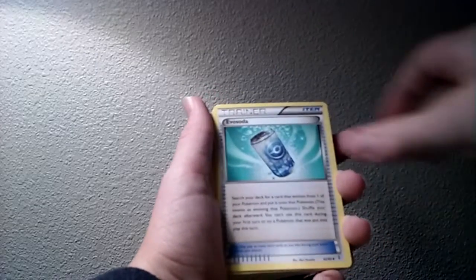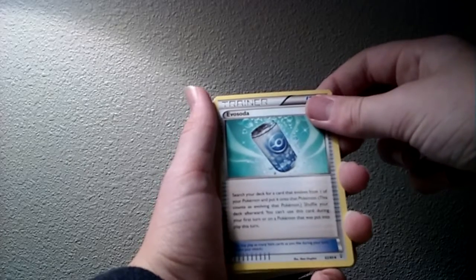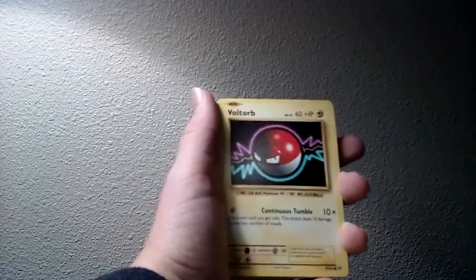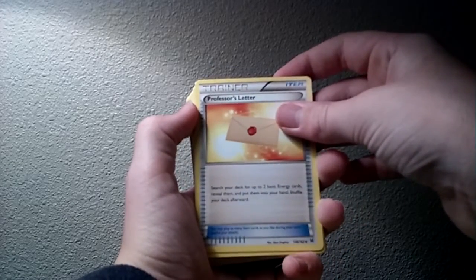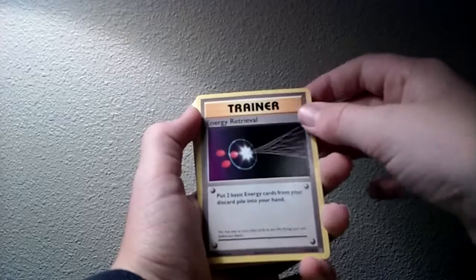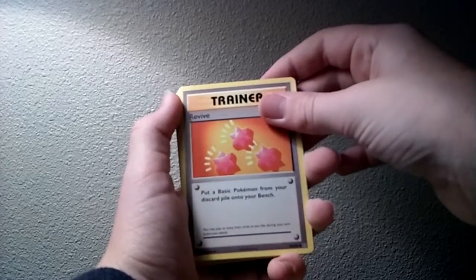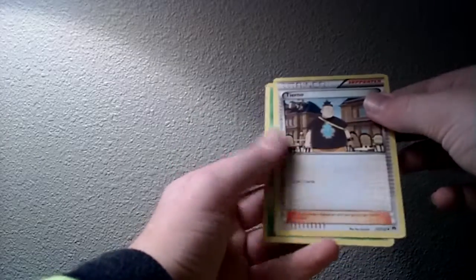Metapod. Weedle. Leaf energy. Evo Soda: search your deck for a card that evolves from one of your Pokemon and put it onto that Pokemon — this counts as evolving that Pokemon, shuffle your deck afterward. You can't use this card during your first turn or on a Pokemon that was put into play this turn. Caterpie. Switch: switch your active Pokemon with one of your benched Pokemon. Leaf energy. Voltorb. Kakuna. Lightning energy. Professor's Letter. Beedrill. Weedle. Leaf energy. Energy Retrieval: put two basic energy cards from your discard pile into your hand. Raichu. Revive: put a basic Pokemon from your discard pile onto your bench. Leaf energy. Tangela. Magnemite. Lightning energy. Doduo. Electabuzz. Another Pikachu. Leaf energy. And another Tierno: draw three cards. And a Caterpie.